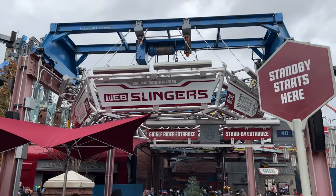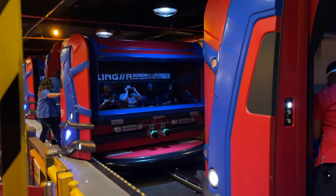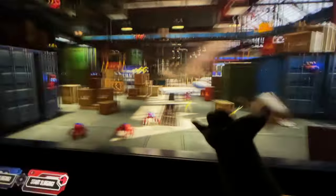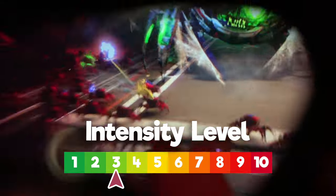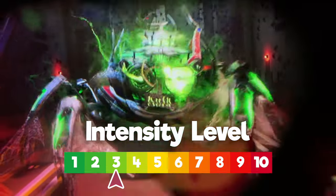Next is Web Slingers, a Spider-Man adventure in Avengers Campus. This is the newest ride at Disney California Adventure, which opened on June 4th, 2021. It's an interactive game that allows you to save the day with Spider-Man. It's slow-moving, but the 3D glasses and the insane amount of web slinging you have to do will turn your arms to jelly. I give it an intensity rating of three for that reason alone.